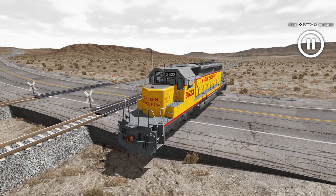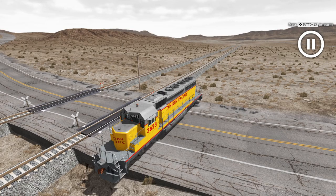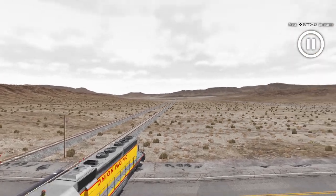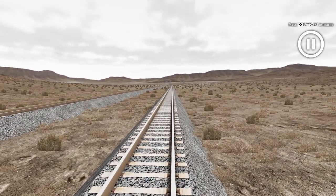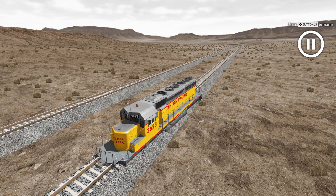Some people recommend first placing a vehicle on the train tracks before spawning a train in, but in my case this isn't necessary as we're going to use the World Editor anyway. What I'm going to do is press Shift-C to open up the free camera, move my camera to where I want to place the train, then press F7 to drop the train close to where I want it to be.